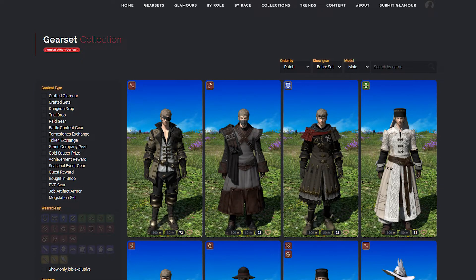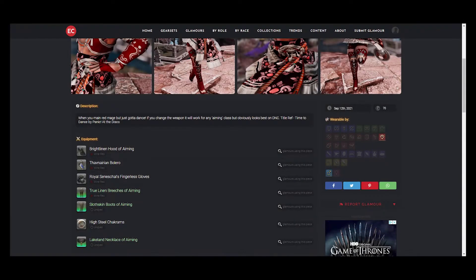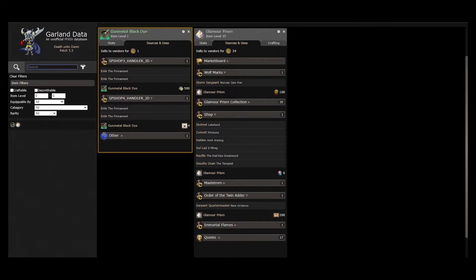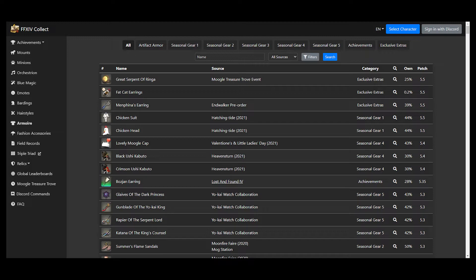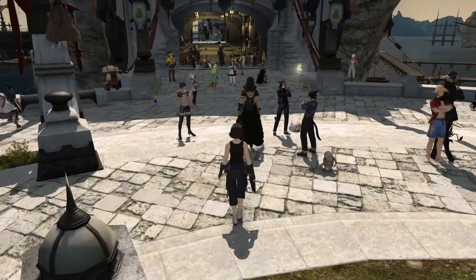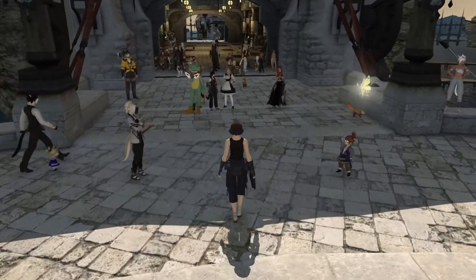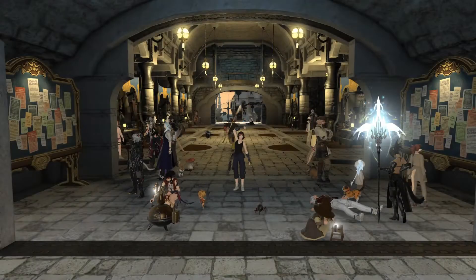I've included some useful links below: Eorzea Collection, which is a great resource to look up how full sets of gear look — it also has a section where players upload their glamour creations and share what they use to make them; Garland Tools, my most used resource, to figure out where to get stuff; and the armoire page of FFXIV Collect, another great site. And that's going to do it for this video. If you enjoyed it or learned something, give me a like and subscribe. Let me know what you thought, or if you have any questions in the comments. See you later, Warriors of Light!